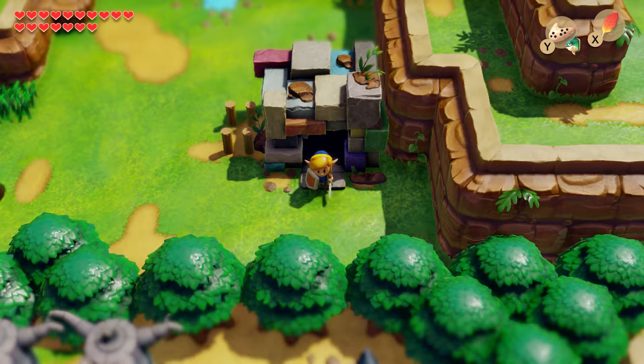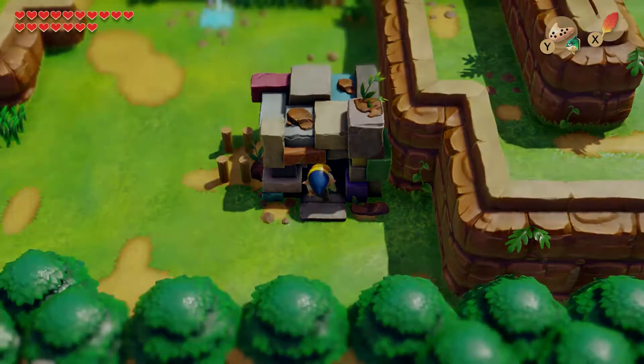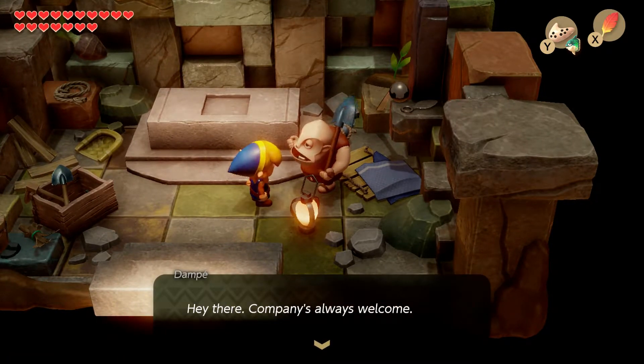What's going on everybody, I'm doghouse42 and welcome back to another episode of Let's Play Legend of Zelda: Link's Awakening. We're here over at Dampe's Shack, and we're continuing on with his challenges. I think we're going to spend the next couple of episodes doing this until I get bored of it, then go finish off Turtle Rock, come back, finish the last of these, complete everything, and then go finish up this game because we're almost at the end.